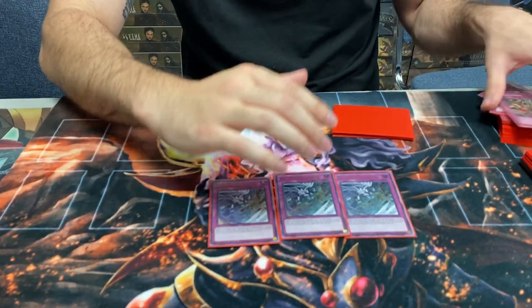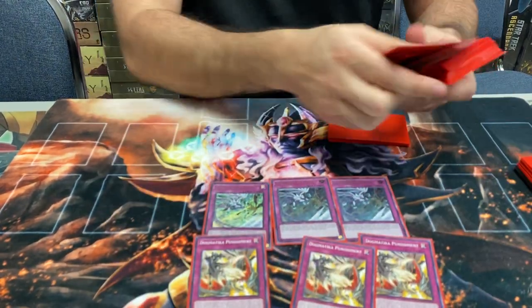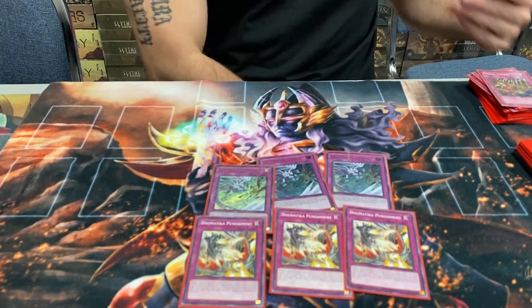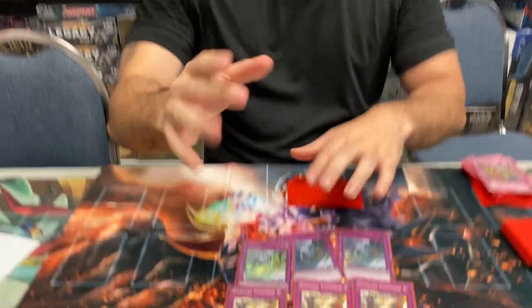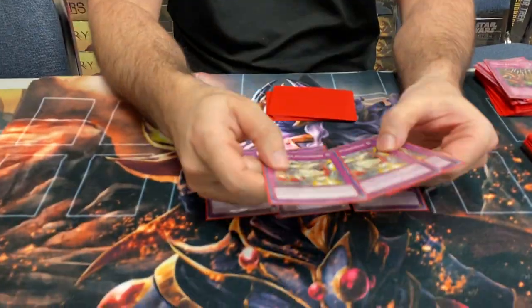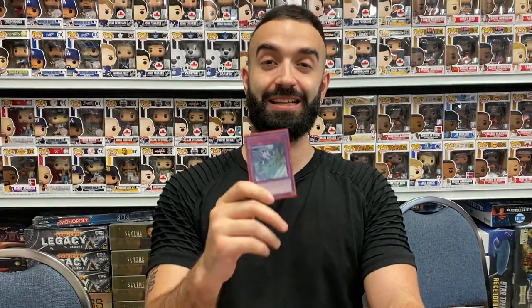Three Ice Prison — this is the only card that's a hard once per turn, along with Metaverse of Punishment. They're so broken you need to play three. I'm even playing two Floodgates in case one is useless against a certain deck. Punishment you already know is vital. Ice Prison — three letters: DPE. That card is a problem, and not just DPE but also the Celestial.